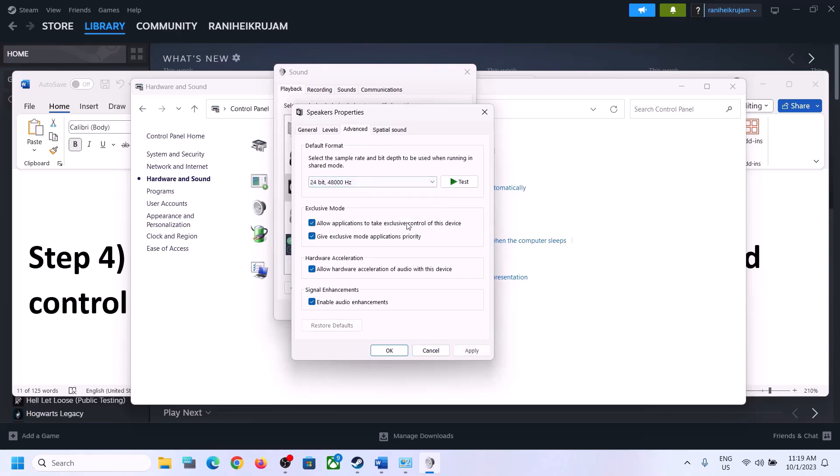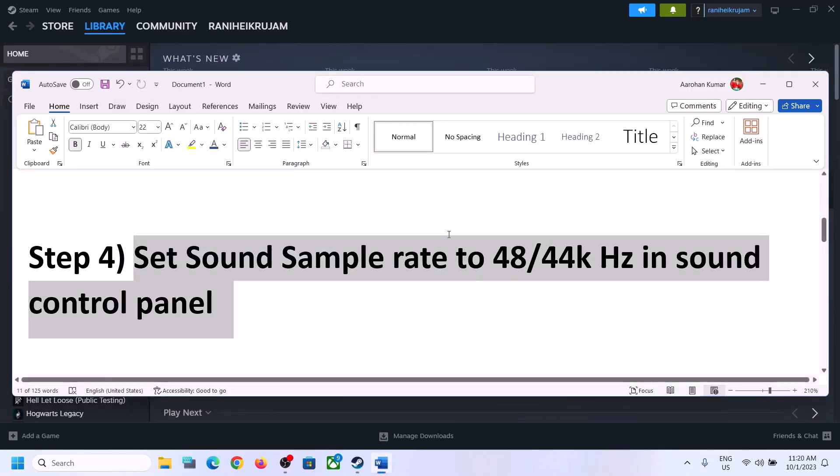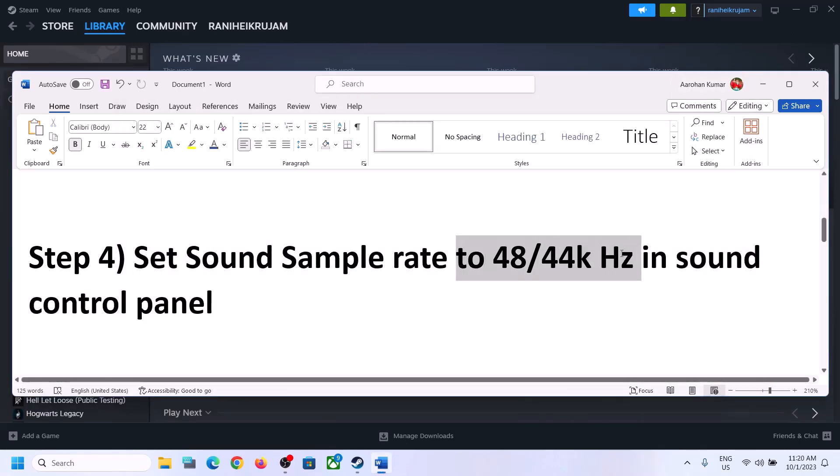You can also uncheck 'Allow hardware acceleration of audio with this device' if it is checked, and see if that helps. You can also enable or disable audio enhancements — try checking and unchecking to see which one works for you. Make sure you select 48,000 or 44,100 Hz in the Sound Control Panel for your speaker.